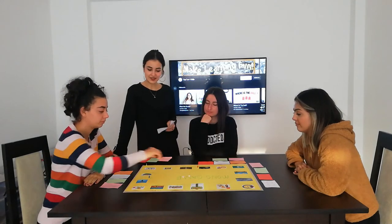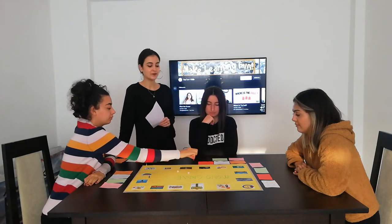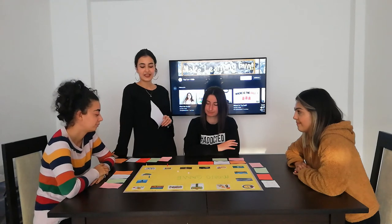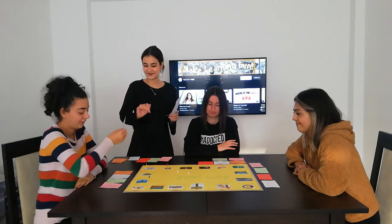Now we will go on with Esra again. Roll the dice please. 1 plus 1 is 2 steps — 1, 2. Where is the dog? The dog is under the table. Correct answer! You gain 100 Mono money.